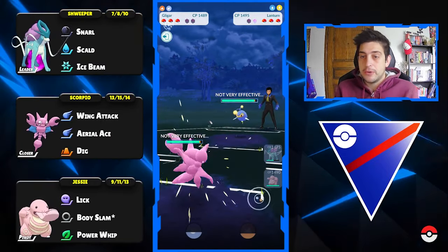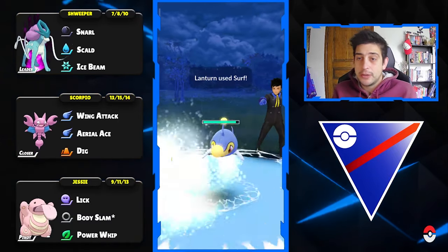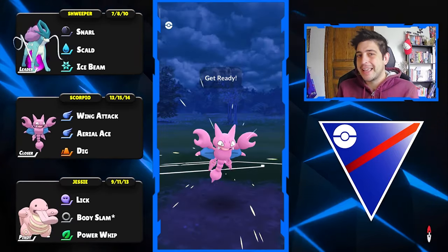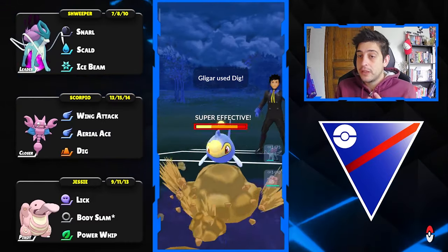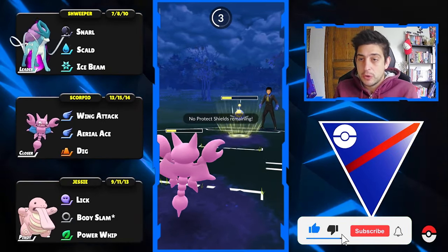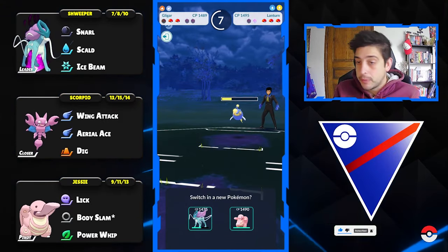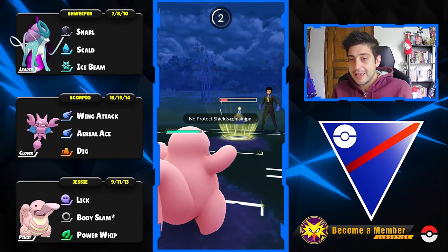We're down on two shields and I believe we're just gonna switch out to Aikilgar following their switch to that Lanturn, so we can take at least one of those Surfs. But the second one can be fatal, so before they reach a second Surf we're gonna throw the Dig and do a lot of damage on their end. Down goes our Scorpio Pokemon and now Leaky Tank is gonna go all in with its leaks.